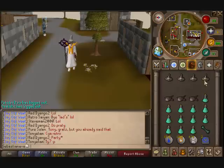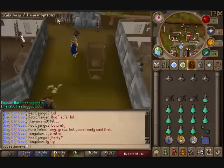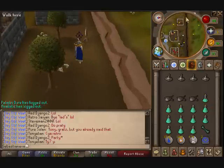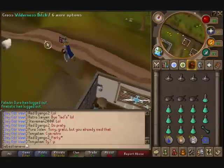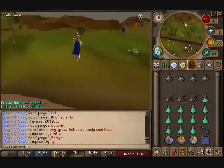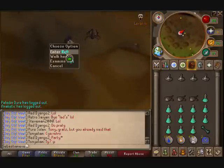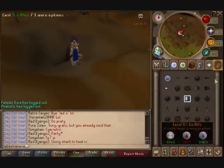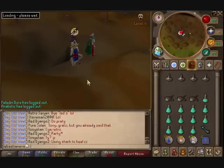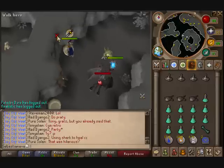Also bring your runes and an Avarrocka Teleport. Starting at Edgeville Bank, go to the wilderness ditch and keep going left. Jump across when you reach the house where they sell ring plates from the Dragonstone Quest, then keep going north to level 4 where you'll find a rift — it shows as an exclamation point on your map. Pray melee, run through, go down the rift, and head to the northwest portal.